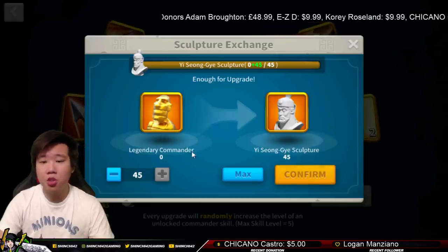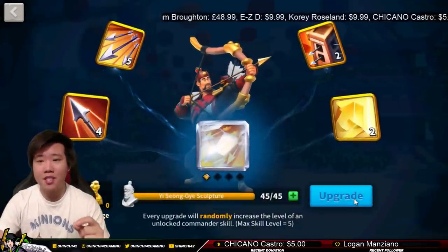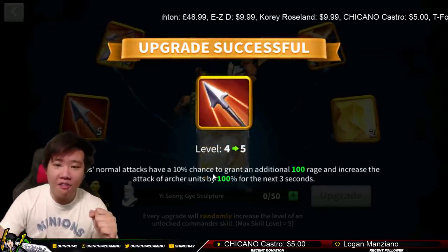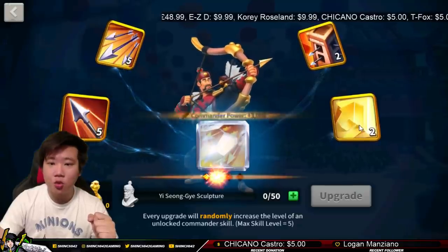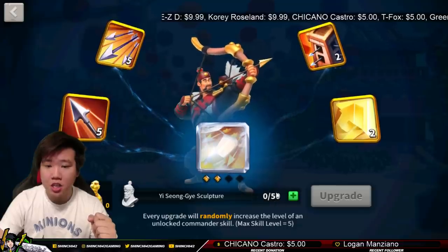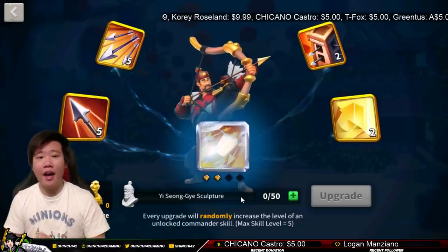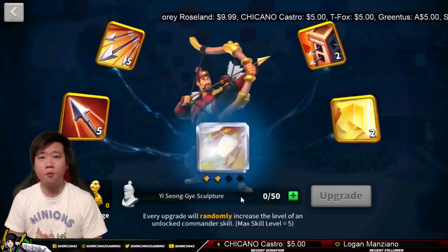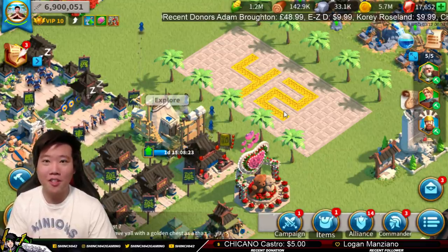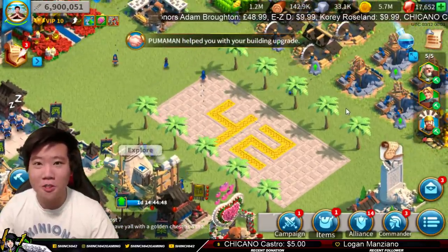Let's go ahead and exchange the legendary commander sculptures into YSG sculptures and upgrade it. Let's hope for the best. Yes! Good job — now we have level five: five, five, two, two. We've increased to 50 legendary commander sculptures total. So we have to work our way through this, but amazing. Guys, if you liked the content we just showed you, please keep supporting this channel, subscribe to it, and give this video a thumbs up. If you guys were at the edge of your seats, let me know in the comment section below.